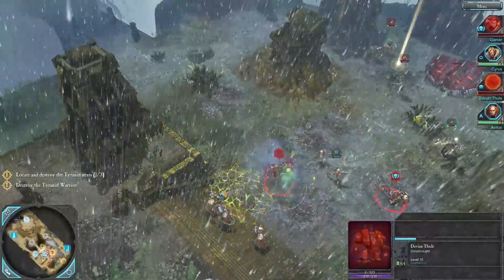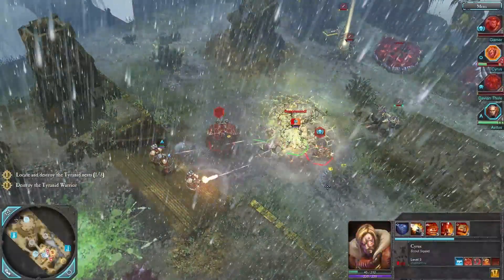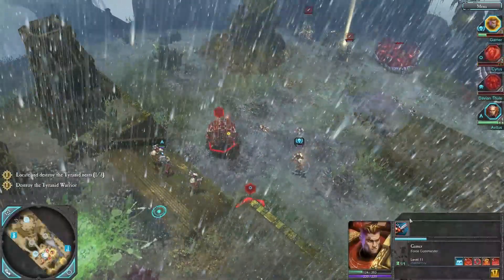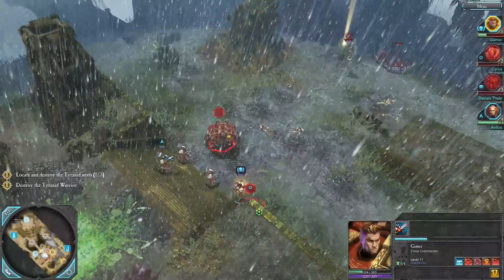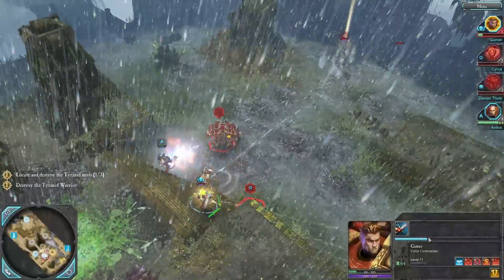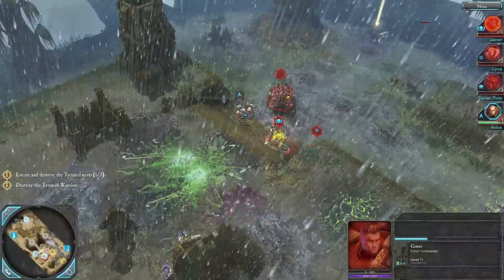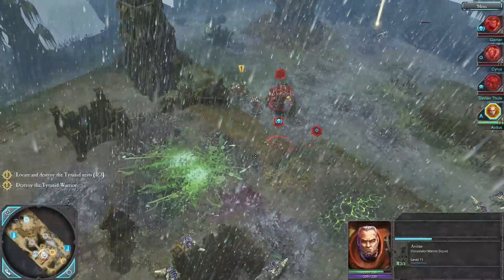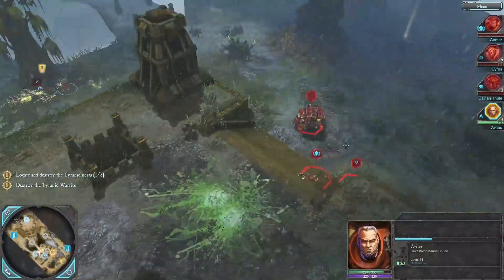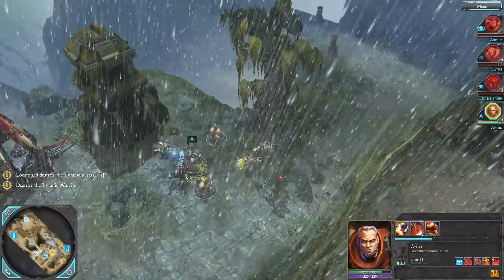You know what? I'm not entirely sure what's going on here. Maybe when I equipped him with the rocket launcher, it removed his other abilities. The enemy has incapacitated our commander. All right, once again, we may have a loss here just because things are happening that I'm not really sure why.